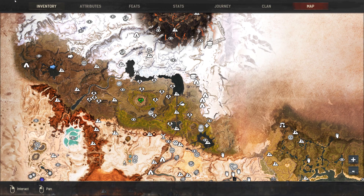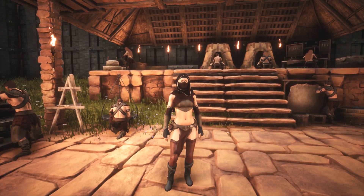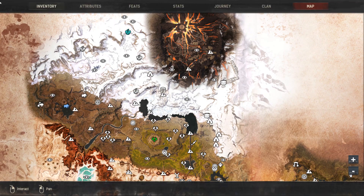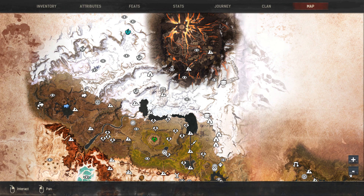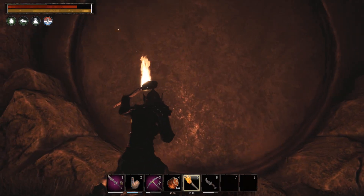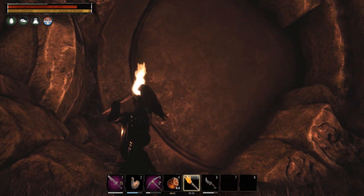Now let's go and meet the Barrow King. But first let's get changed into some better armor and try to take him on. Here we are at the entrance to the Barrow King, which is located here on the map. To get through this big giant door you have to have demons blood in your inventory, otherwise it will not open and you cannot get through.